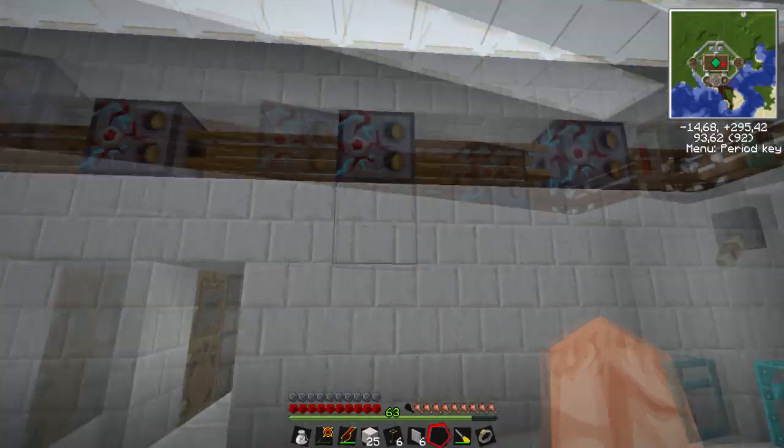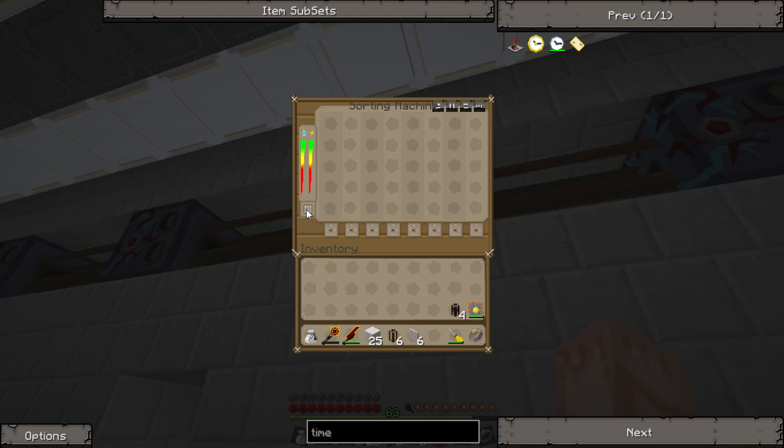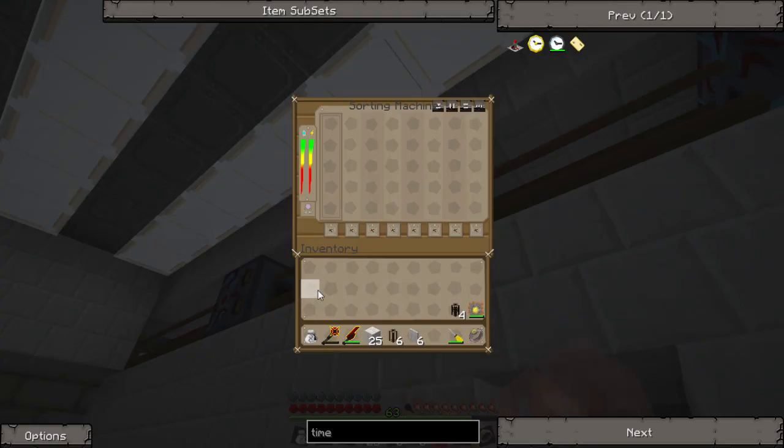The next step is to set up the sorting machines. You have this icon here - that's the main setting for the sorting machines. Scroll through until you get this one that shows up with an extra box on the bottom. What this does is let you set the default color - I want to set it to white. If the item is not in the list and doesn't have a corresponding color assigned, it will send it to white. So white would be like the default color. Set up all the machines the same way with this icon and set it to white.